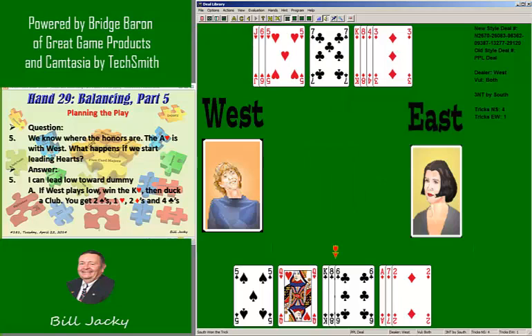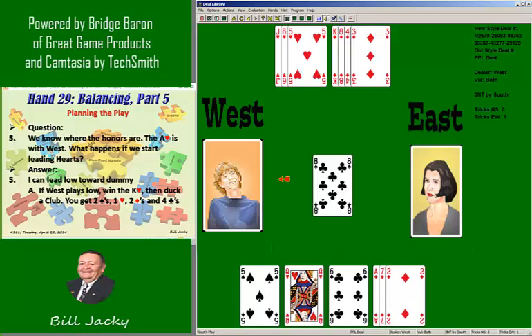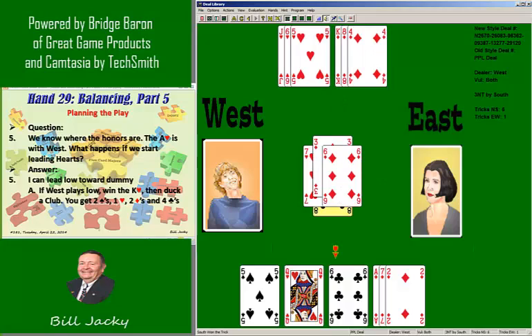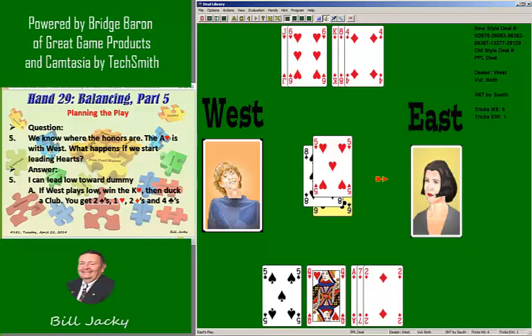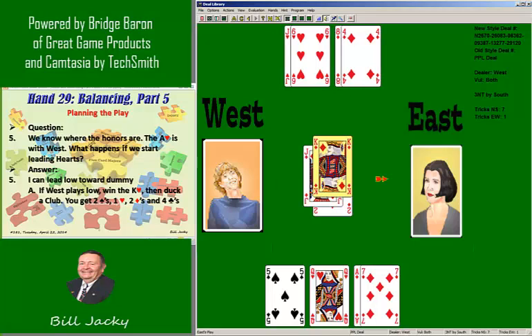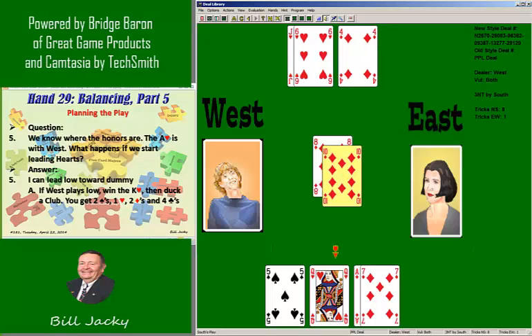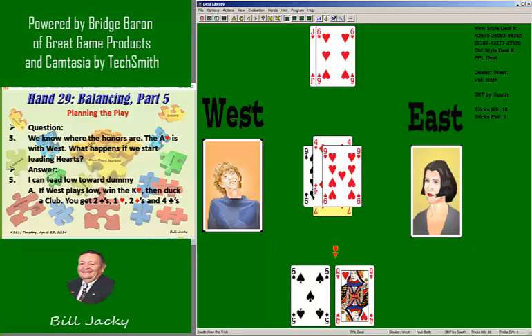Hopefully they split. I cash my clubs, and I get two diamond tricks — actually three, because I misplayed them. East actually discarded a winning diamond. Even with the defensive error, I would have gotten nine tricks. Going back to the other possibility, going all the way back to trick two.